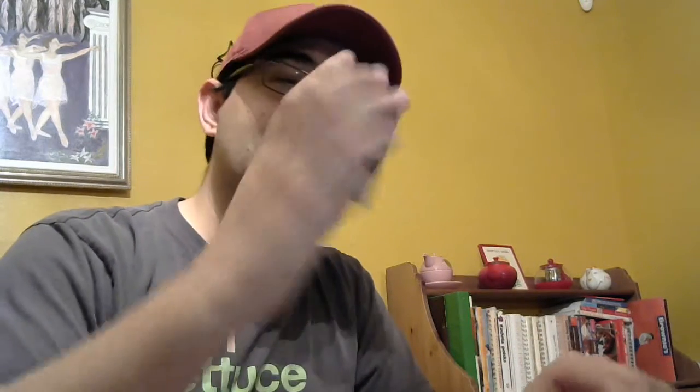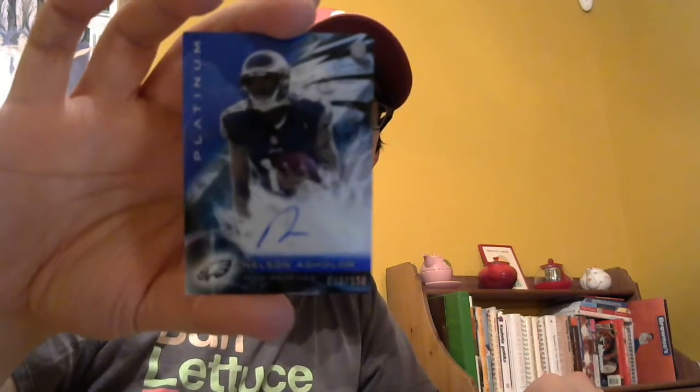Jarrell Suggs, Chandler Jones. This is probably an autograph because it's backwards. Indeed it is. For the Eagles, I'm batting 1,000 so far - 46 out of 150. That's a rough auto for Nelson Aguilar. It's basically an N. And then we've got a Justin Forsett gold and a Devin Funchess base rookie. So one auto down, one auto in the auto catch we've got.